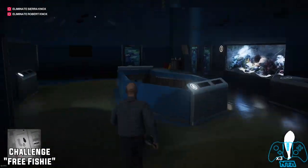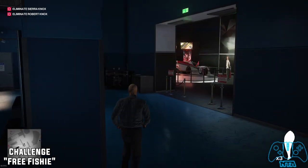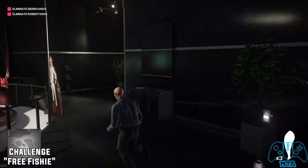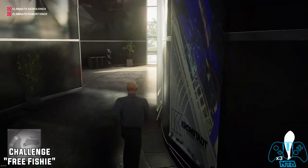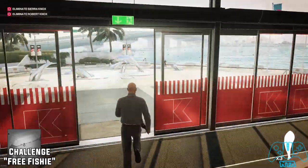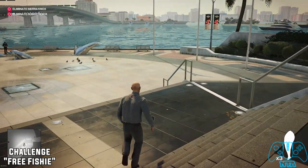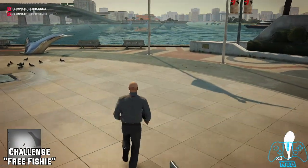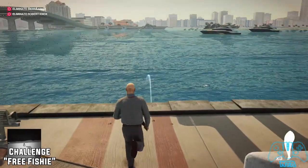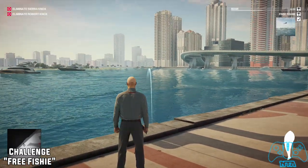The next one is 'Free Fishy, Free Willy.' Since we got the fish from the tank, all we need to do is go towards the beach section — or any water section. I don't think it's any specific section, just go to the water and throw the fish you found in the aquarium back into the sea. Run free, fishy! Agent 47 is a kind person — just not towards humans.